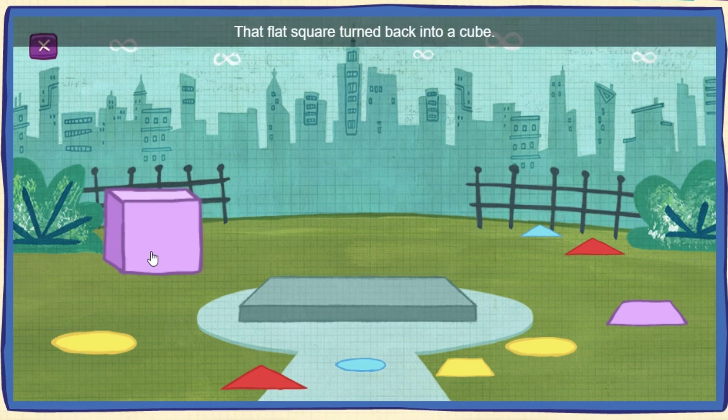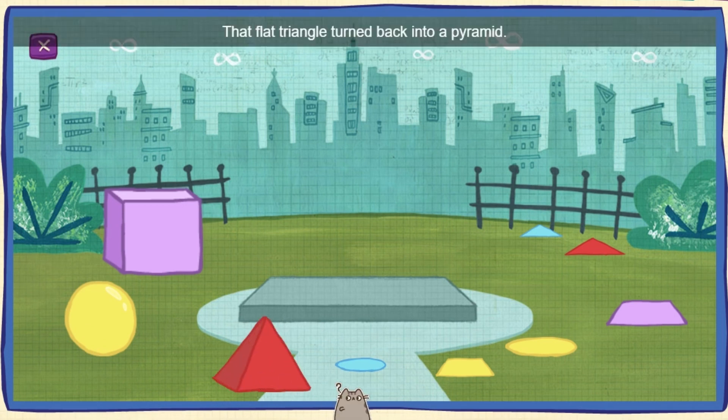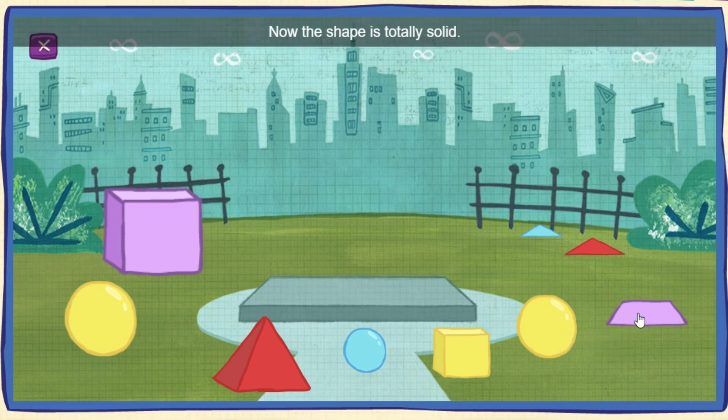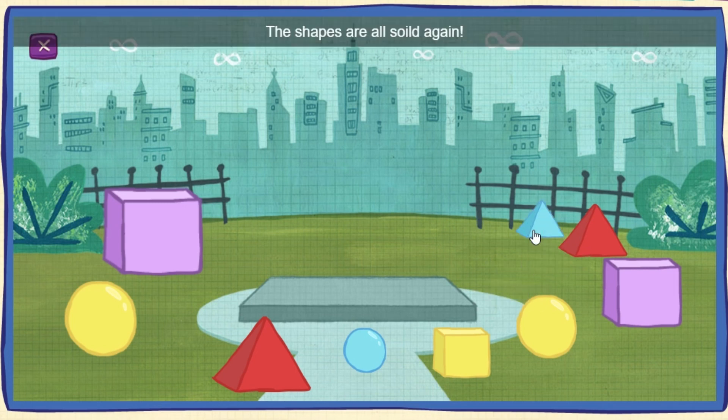That flat square turned back into a cube! Stack the shapes on the platform any way you like! That flat circle turned back into a sphere! That flat triangle turned back into a pyramid! Now the shape is totally solid!